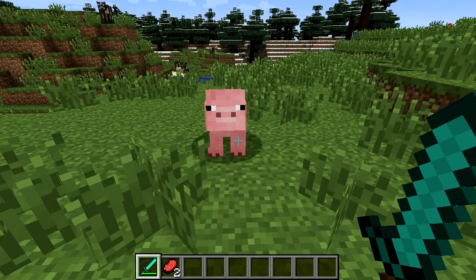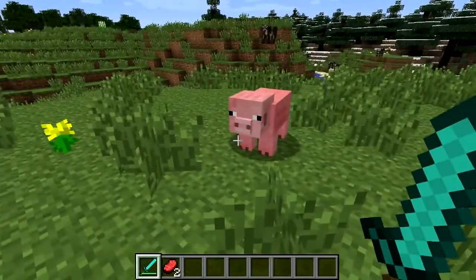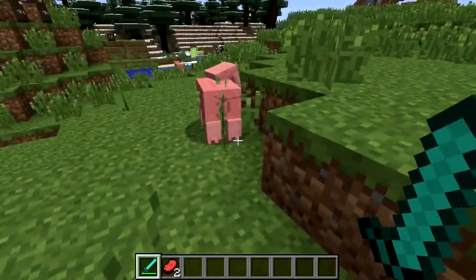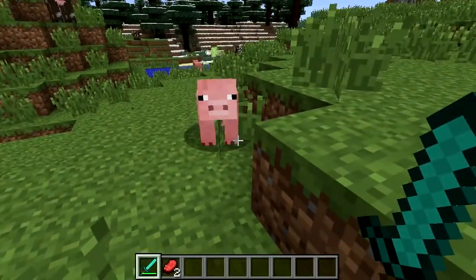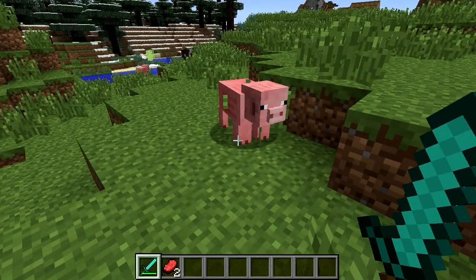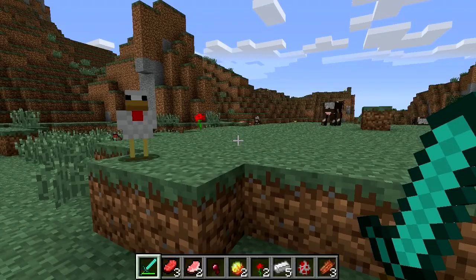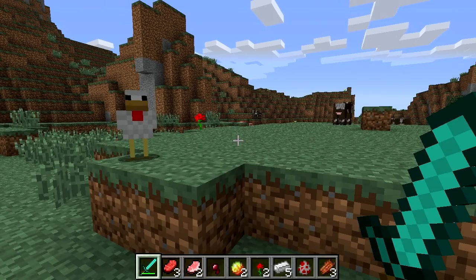The pigs get a bit of a snout upgrade too. Whenever they oink, their snout sort of bobs up — because that's what pigs do in real life. Cows also get wobbly udders, chickens get mouth articulation, and they bob their heads when they strut.